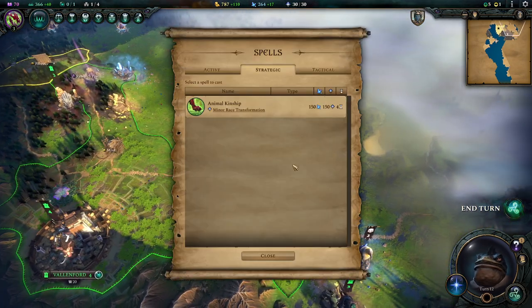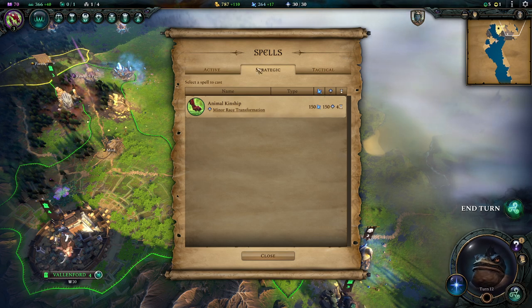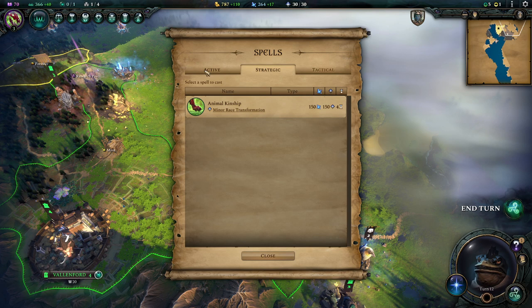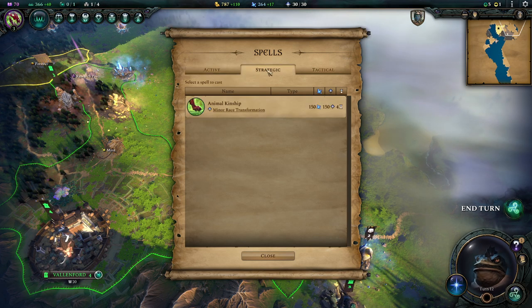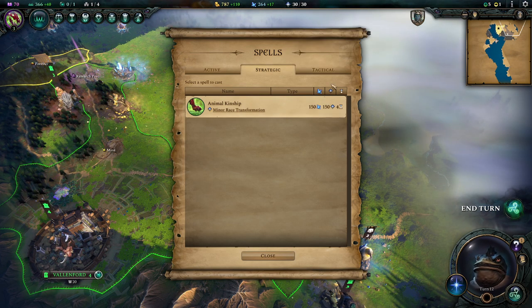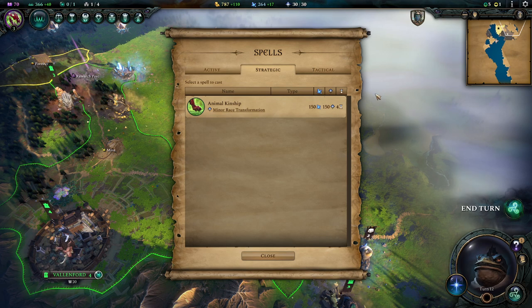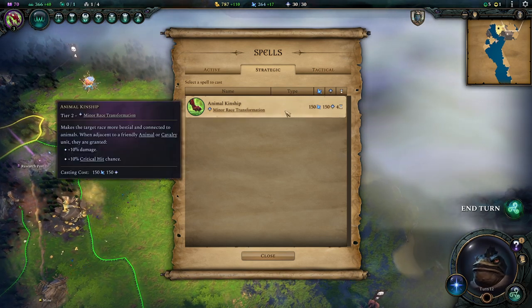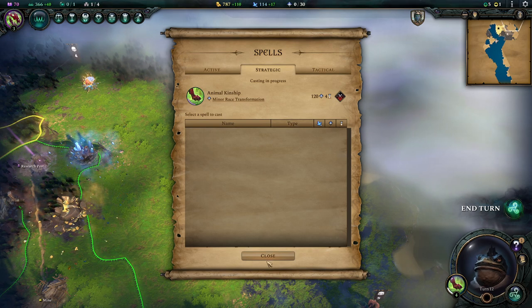We can now transform our race slightly. We want the Summon Wild Animal spell next so we can make more use of what we have going. Some spells are strategic map spells, some are tactical battle spells. Using 150 mana and 150 world casting points — which accumulate over four turns — if we start now, in four turns it will be ready to cast.